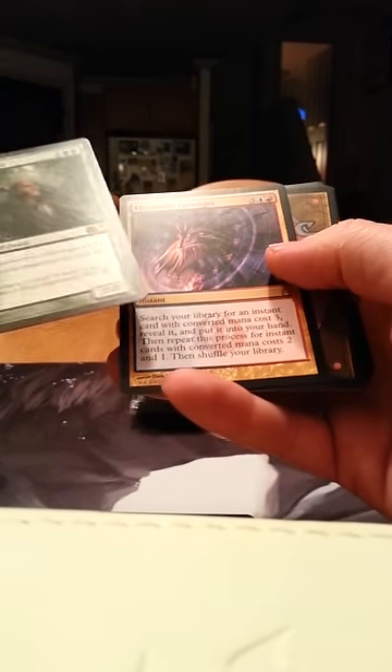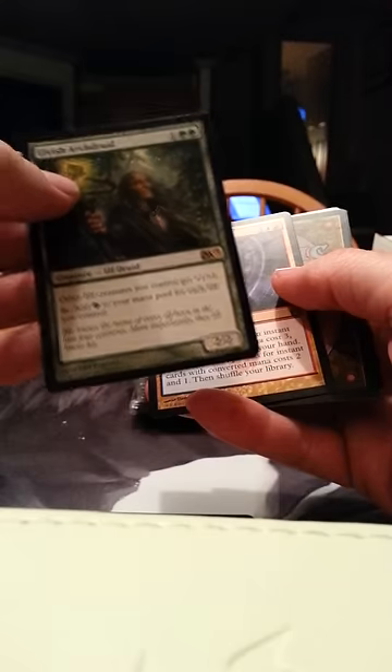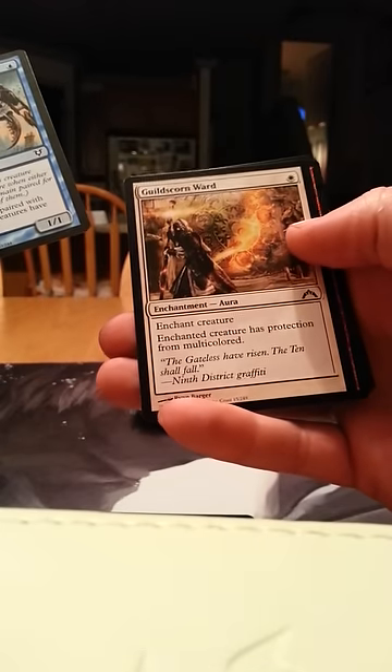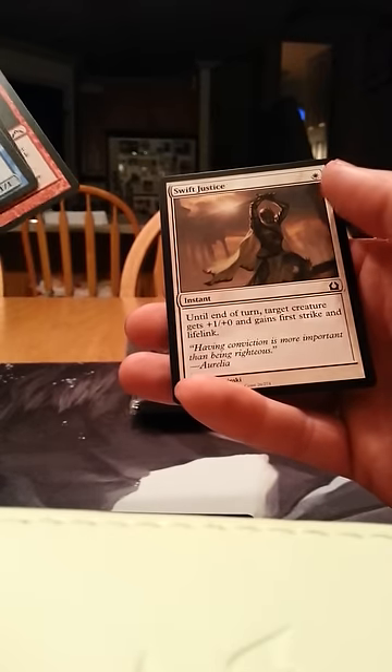Elvish Archdruid and Firemind's Foresight — I don't play Elves, but... Wing Crafter, Guild Scorn Ward, Mugging, and Swift Justice — all fairly new stuff. Boring new stuff.